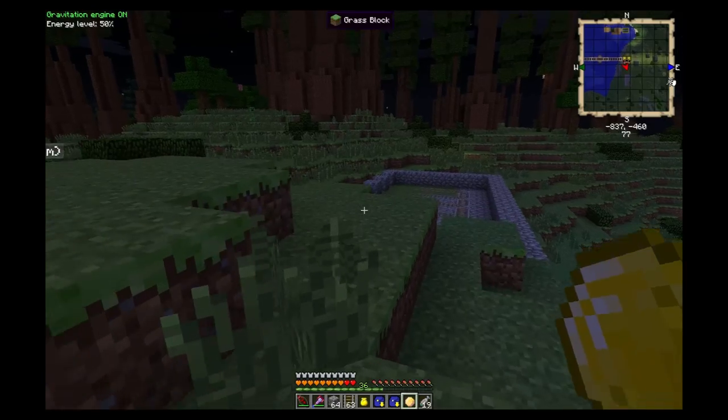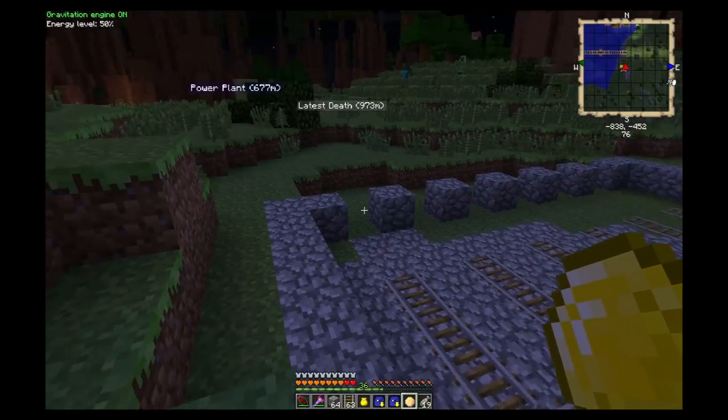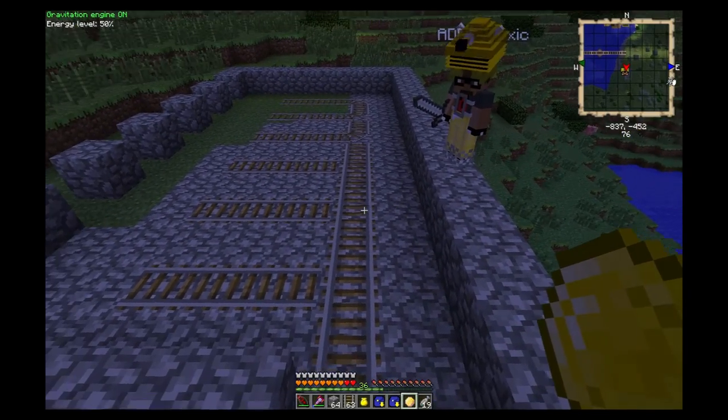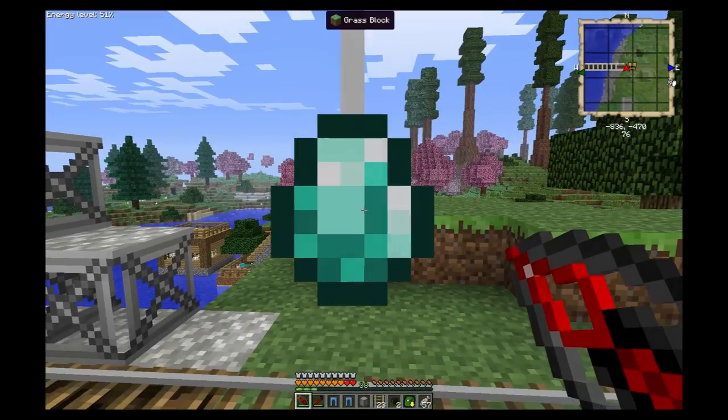We'll have a little hub hut over here with different branch-offs going out to the different areas. So we're going to run the tracks out, pick our areas, and then come back and show you guys what we've done so far and what we're going to do next. Welcome back!